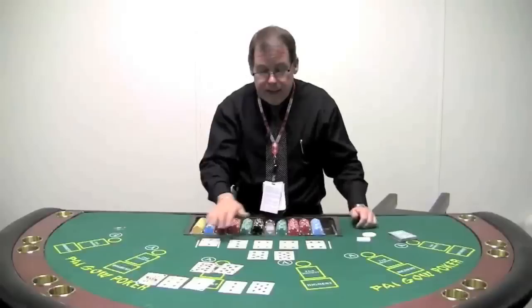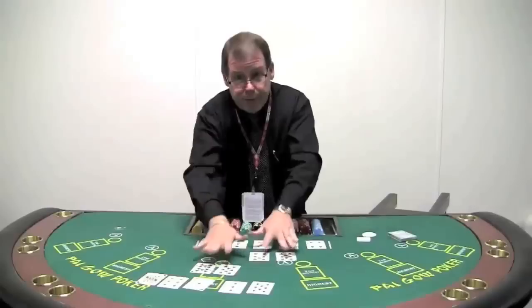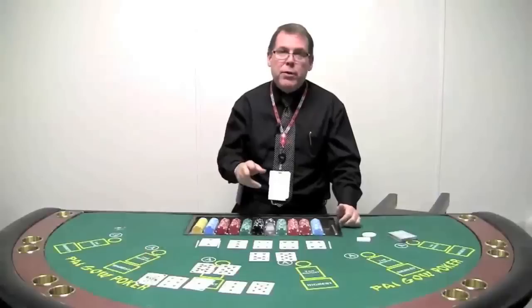So in this case, the bank or the house has eight-seven up front with trip fours in back. Let's compare it with the hand that we just set for our player. The player has a ten-eight up front — the ten and the eight are going to beat my eight and seven, so that's a win for the player. I have three fours in back; they have a flush in back. If you know poker, you know that a flush beats three of a kind. This player just won the bet because they won the front and they won the back. Remember, you have to win both to win and lose both to lose.